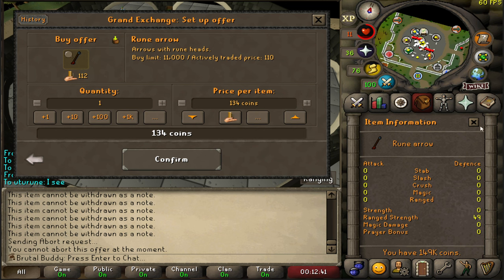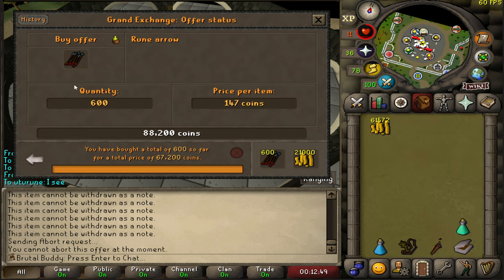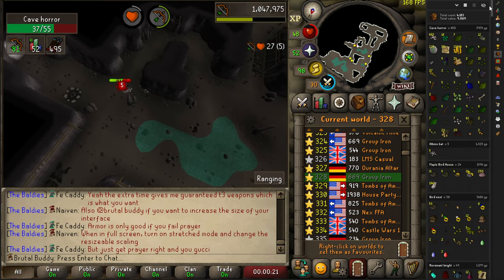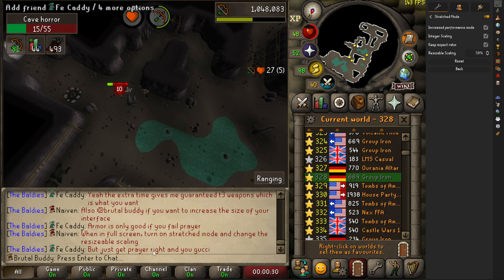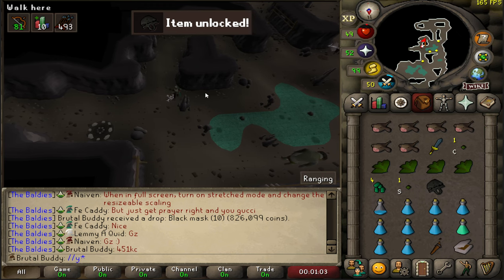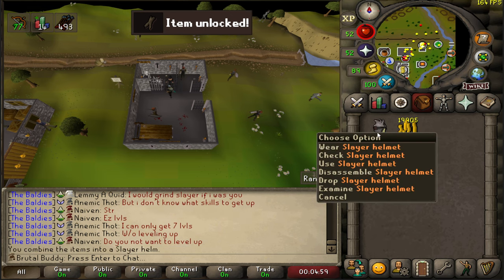Let's get some rune arrows — my cash stack is really low now. Maybe I shouldn't have splashed earlier, it really burns through your cash stack. Let's hope those 600 arrows are enough to get the black mask. I was trying some stretched mode here. Got some tips from the CC — the baldies. Black mask! I didn't even see it in the beginning because I was messing with the stretched mode. I got it at 451 KC — before the drop rate. Now it's time to combine it. Slayer helmet unlocked — that's super nice!